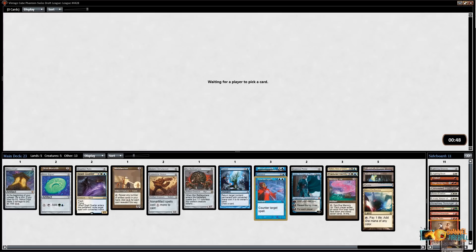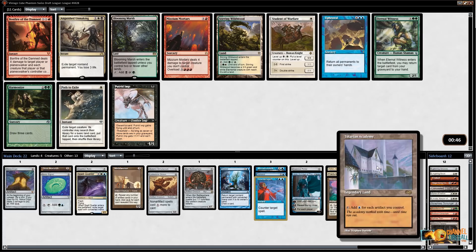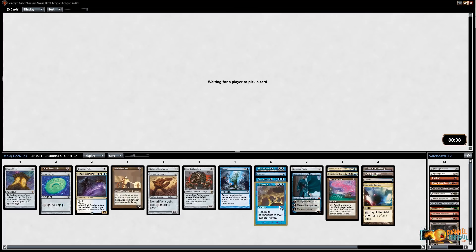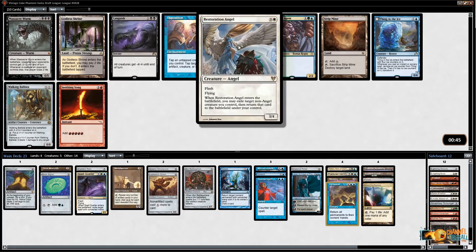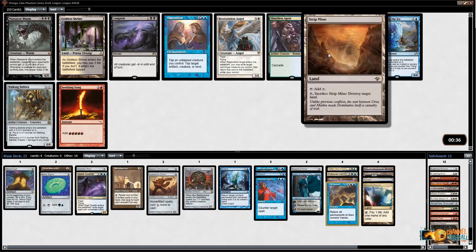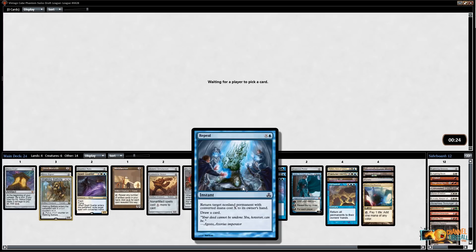I'm thinking of a mana base that probably plays Tundra, Mana Confluence, and about ten islands. Upheaval is awesome and perfect with Mana Crypt, Grim Monolith, Ancient Tomb, and Tolarian Academy. We've found our big thing, and this makes me more sure I don't need Zealous Conscripts and Splinter Twin anymore. Now I really just want to pick up mana rocks. There are none here — there's Resto Angel, but I'm not playing the Twin package. I might just take Strip Mine or Walking Ballista — ballista is just a really strong card, and I can save it with Repeal.